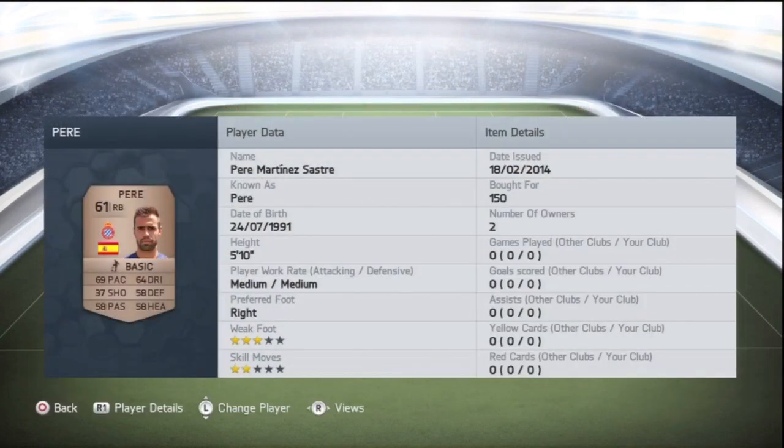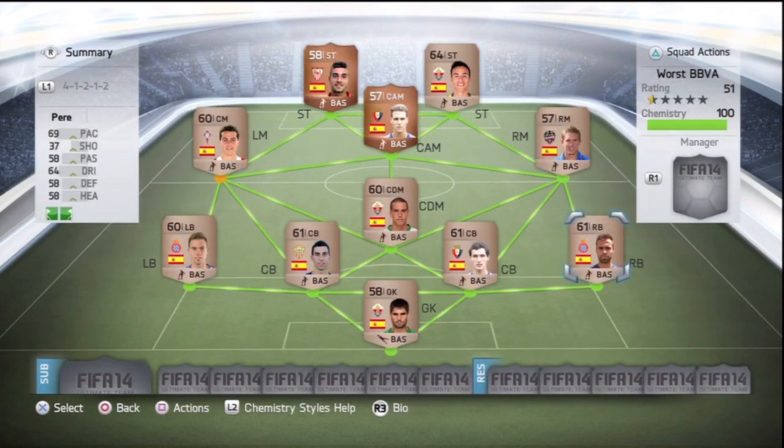At right back we have Pere Martinez-Sastre, 5'10", 69 pace — pretty decent for a right back, a bronze right back anyway. This whole team is Spanish as well, which worked out great because the BPL team had a few different nations. The fact that they're all in the same league and all Spanish bodes well — I'm already feeling better about this team than the BPL team.